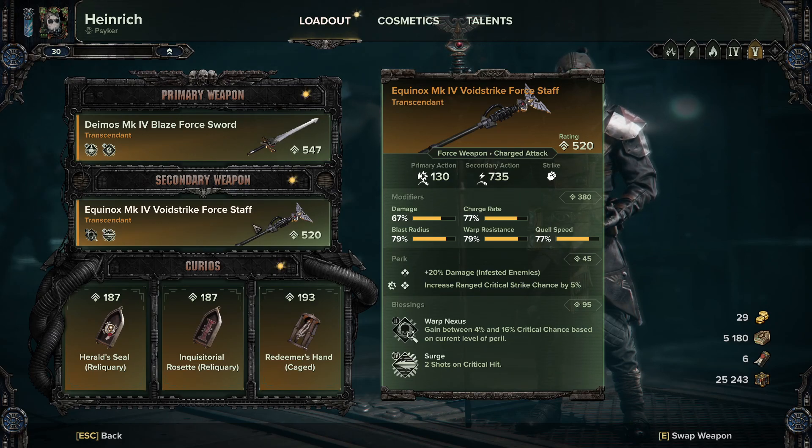This is kind of how you set it up. With the blessings you would want the tier 4 Warp Nexus — I currently don't have that blessing so I'm just sitting on tier 3 until I do. For Surge you want the tier 4 for the two shots on critical hit, and for the perks preferably you would want 25% damage to unyielding and 5% crit chance.